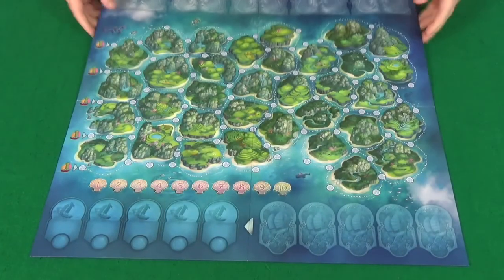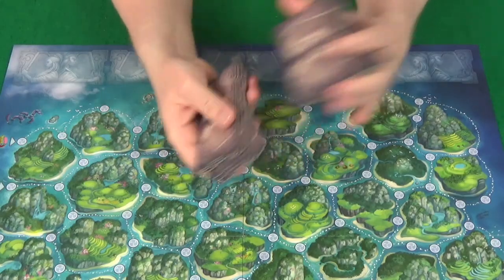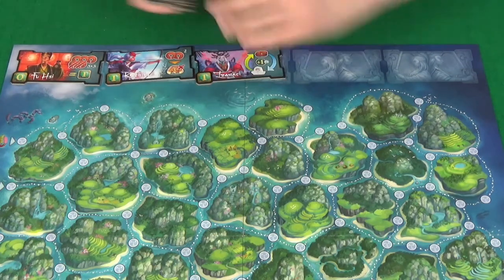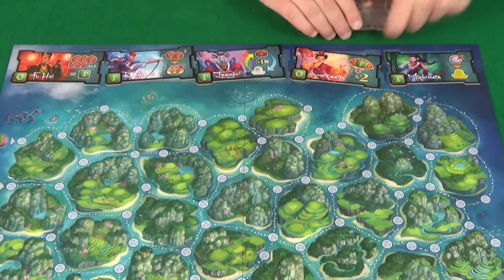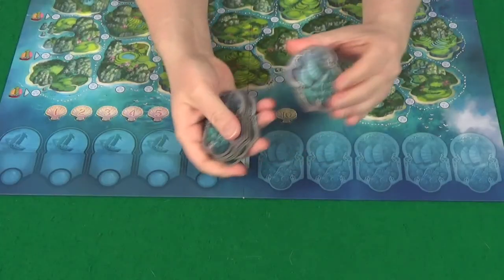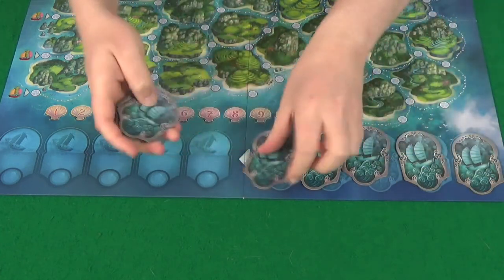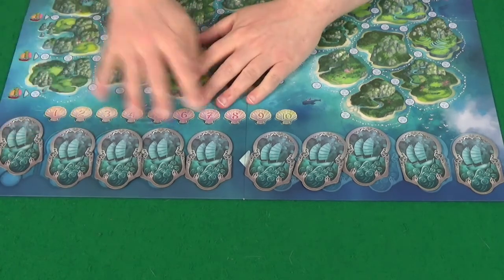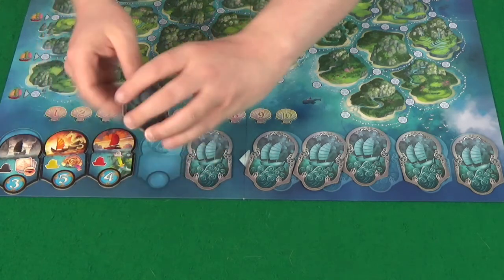To set up the game, start by placing the board in the middle of the table. Then shuffle up your specialist tiles and reveal five at the top of the board. The remaining tiles you'll put face down next to the board. Then shuffle the ten fleet tiles and lay one on each of the spaces at the bottom of the board. Then the five spaces on the left you'll flip over so that the players can see them.